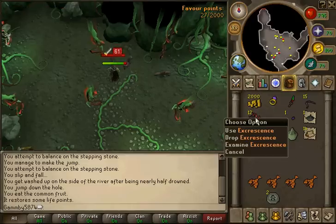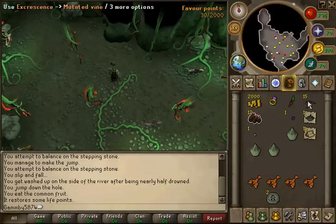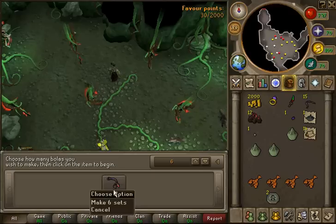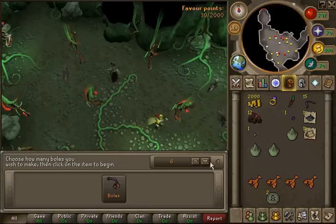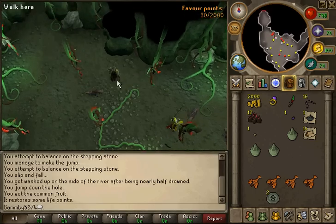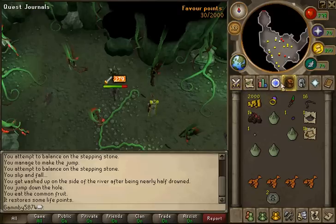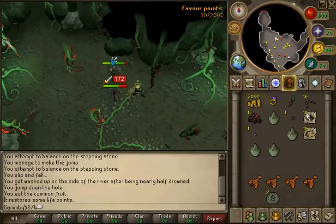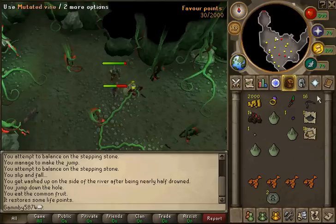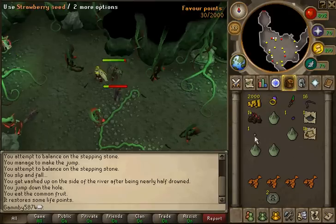They drop a lot of seeds, and they drop this stuff which you combine with a mutated vine — about 50 of them — and you get a bolus. It'll make six sets, so I guess you need two for that. These are untradeable, so just make them at the end of your task or something. Then you could sell the bolus or use them and just sell the mutated vines. They drop noted items — mahogany logs, spirit weed. I think they drop a few other herbs, herb seeds, fruit seeds, and magic logs.